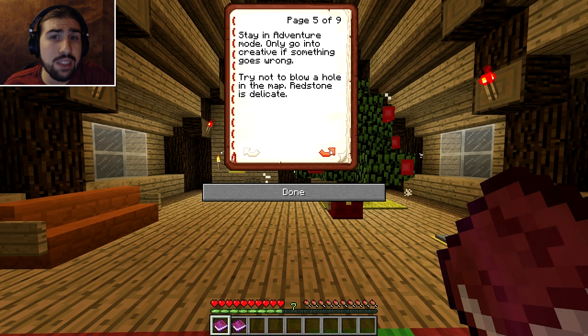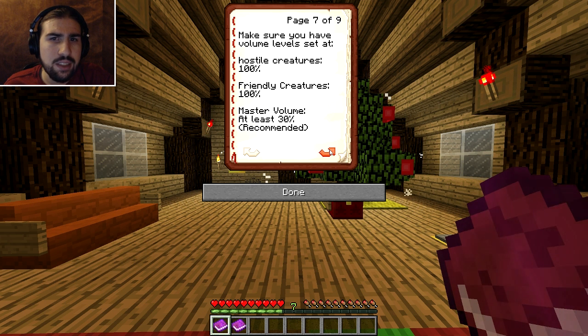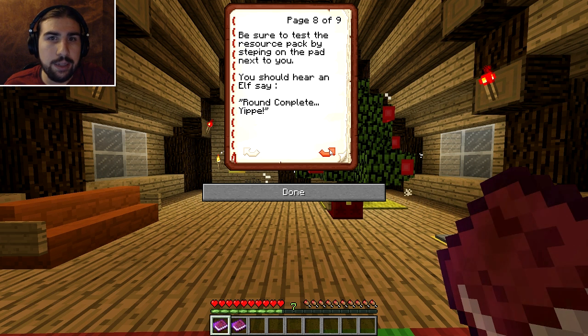Stay on adventure mode. Do not go into creative — only go into creative if something goes wrong. Try not to blow up the map; redstone is delicate. Resource pack: I do have the resource pack enabled. Make sure you're using the resource pack — it's called Elf Trouble Christmas. Make sure you have your volume level set; master volume at least 30. Well, I have it on 25, so yeah, that's usually what I record at.